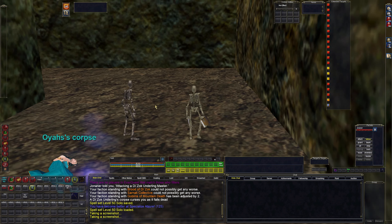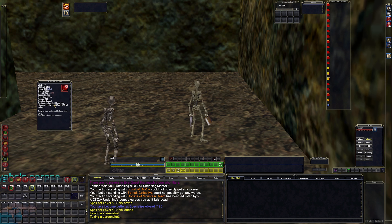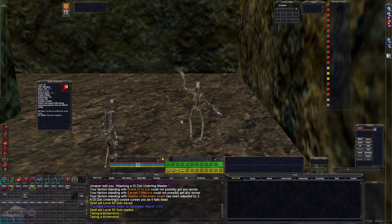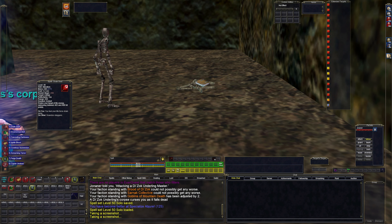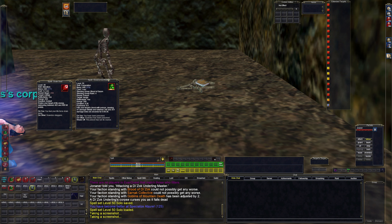There are two different setups: a solo setup and a group setup. This is my spell set for group. I have Drain Soul, which is a big life tap — it takes some pressure off the healer and lets me heal up if I'm a little bit low or get hit with aggro. Next up, I have Invenom Bolt, which is our big poison dot.